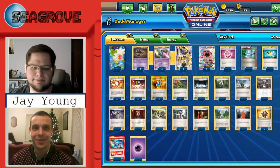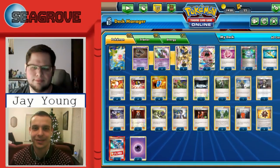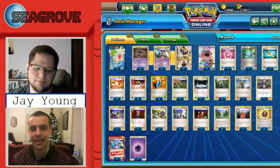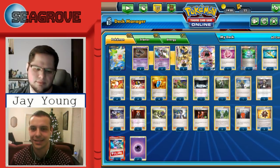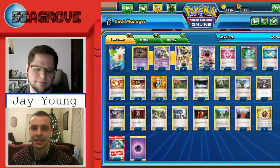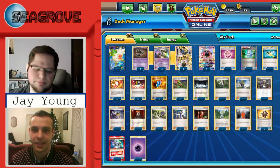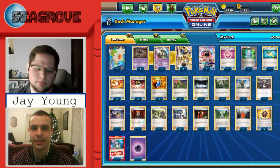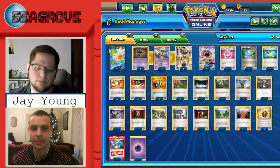Hey, this is Seagrove and I'm here today with Jay Young and we are looking at Trevenant in Expanded. I currently have pulled up Bob Zhang's list from Daytona — he got second. Jay, why don't you talk to us about this list, maybe some key points or key differences between the way Trevenant seemed to be moving.